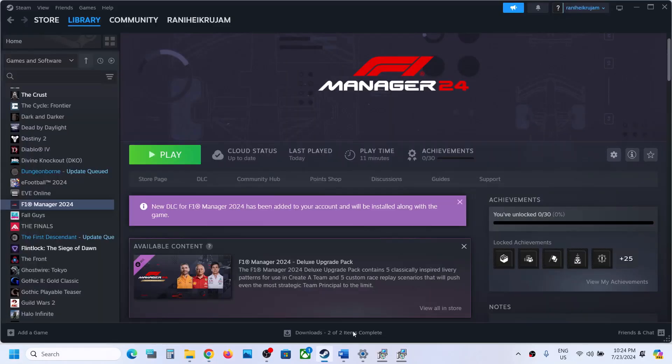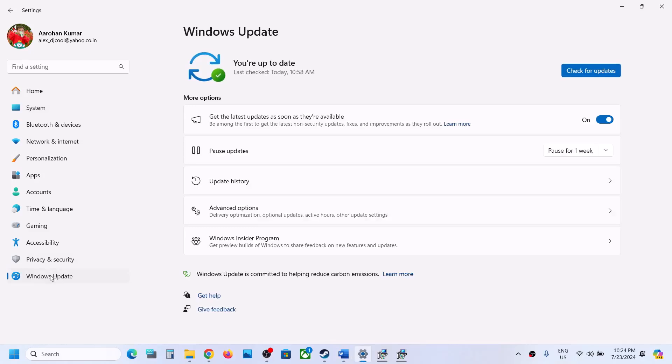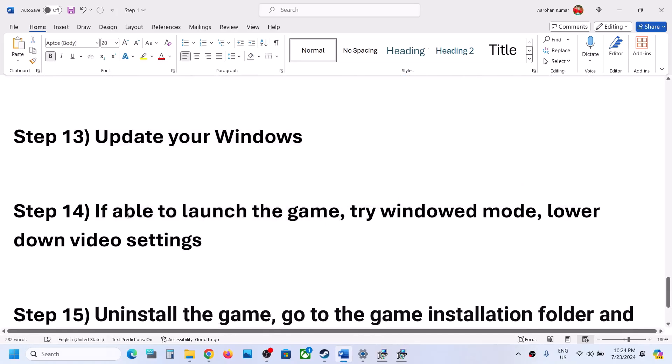The next step is to update Windows to the latest version — this is important, do not ignore it. Go to Windows Update (or Update and Security on Windows 10) and click Check for Updates. Once all updates are installed, restart your computer and after the system restart, launch the game.